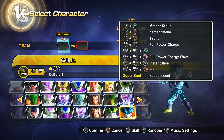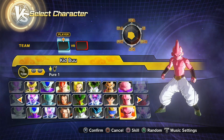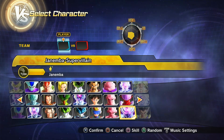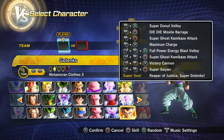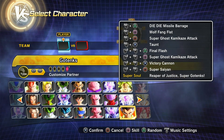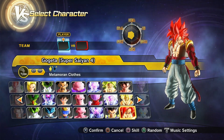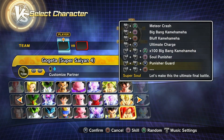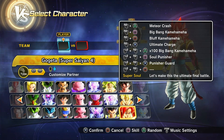Then we got Cell Jr., pretty self-explanatory. Great Saiyaman 2 or Great Saiyawoman. Kid Buu — just regular Kid Buu with different skills. Super Villain Janemba. Then Gotenks — the first three are regular, this one is Festival, and this one is a custom variant. Then Super Saiyan 4 Gogeta — he's the goat — both with some different skills as well. My custom version has a Soul Punisher.